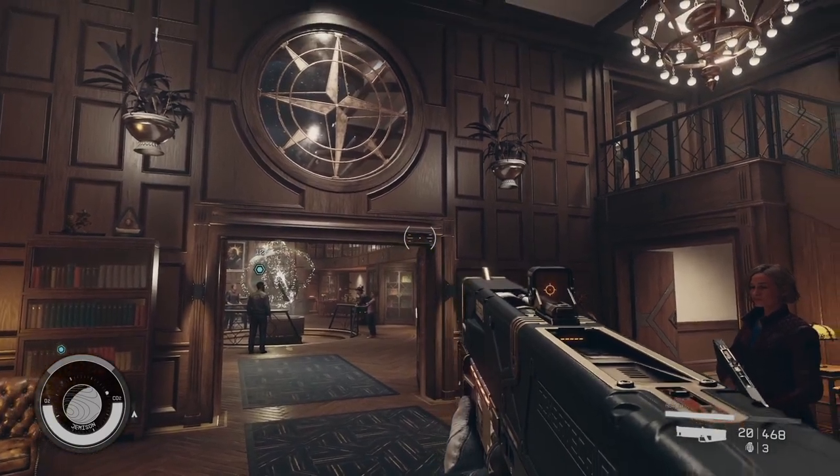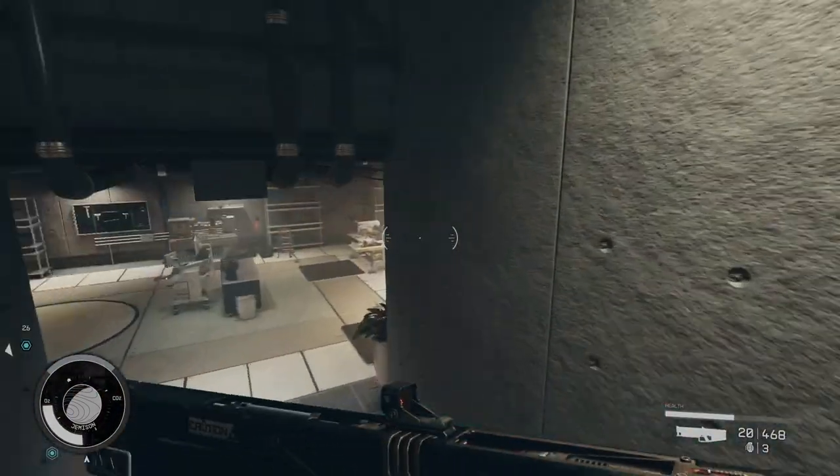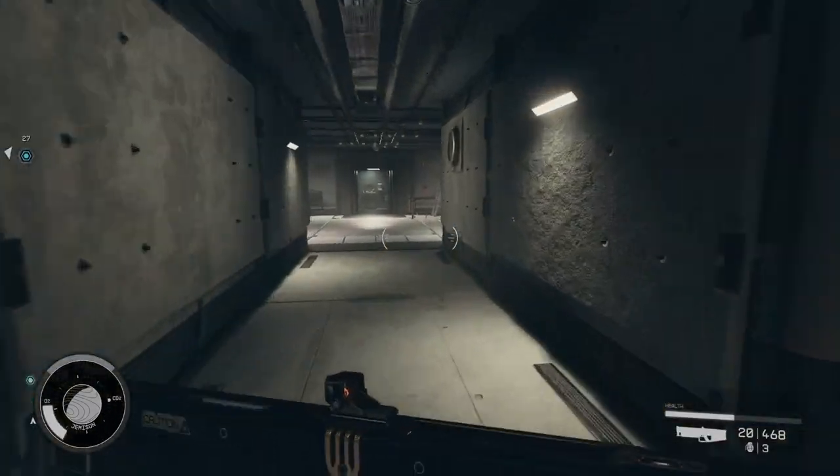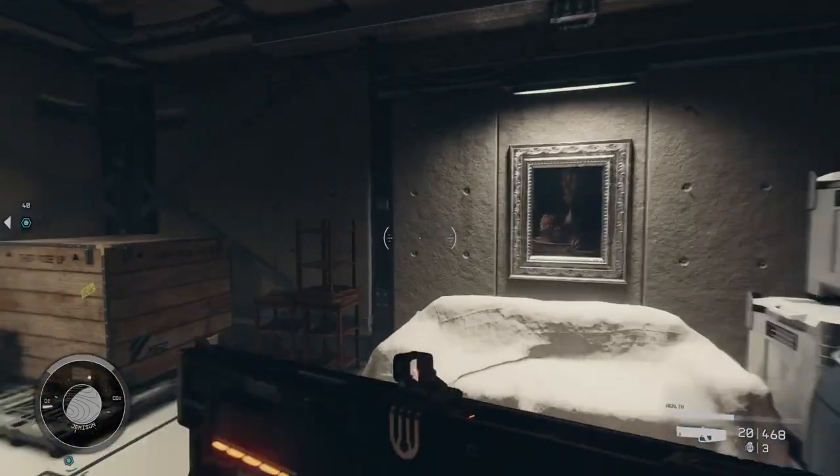Once you have access to the Constellation Lodge from the lobby, take the stairs down to the basement. Make a right down the hall to the room with the white covered couch, and to your left you'll see a glass case.